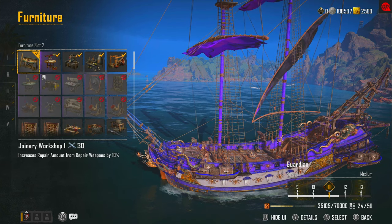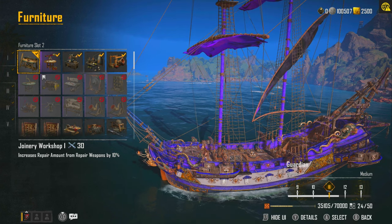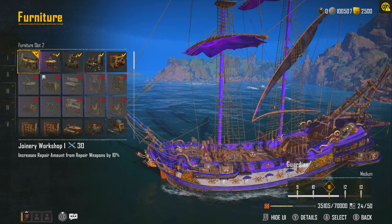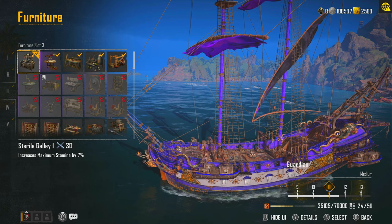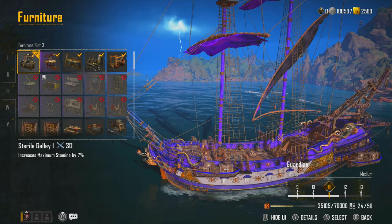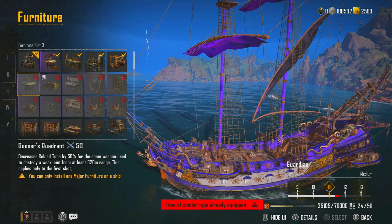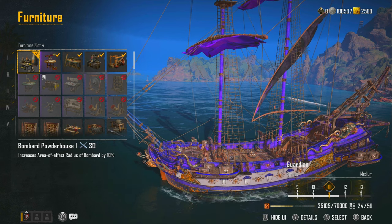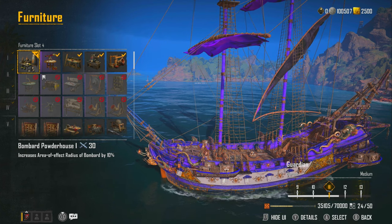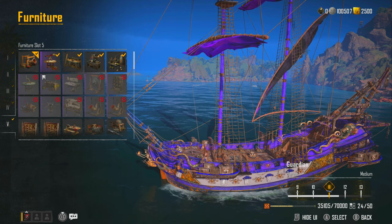The second furniture slot is the Joinery Workshop I, which increases repair amount from repair weapons by 10% — bringing our total to 70%. That 10% bump is a must-have. The third slot increases maximum stamina by 7%, which helps with maneuvering and bracing when needed. Fourth is the Bombard Powerhouse, which increases the area-of-effect radius of bombards by 10%, giving extra flexibility to hit targets and potentially heal multiple ships at once.